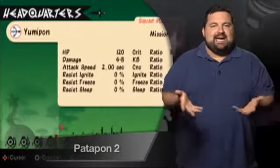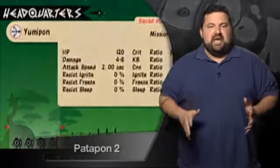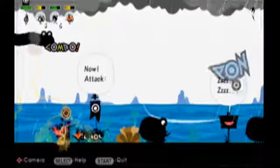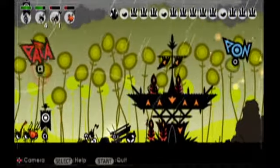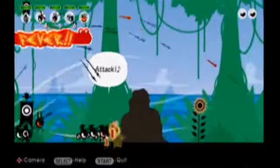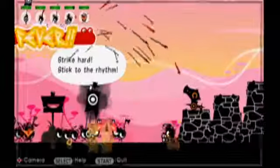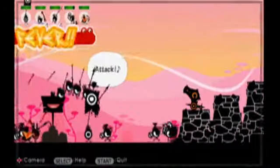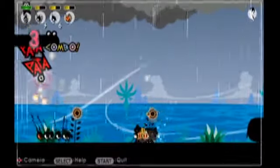If you're new to Patapon, the basic idea is that you're commanding this army of shouty, monocular, tribal creatures as they march across the screen, encountering enemies and various other obstacles along the way. You don't have any direct one-to-one control over the Patapon, instead relying on the power of rhythm to compel them. Each of the face buttons corresponds to a different percussive sound, and the different patterns that you generate trigger different actions. You throw out a four-beat pattern, your Patapon respond and react accordingly. A lot of the music seems recycled from the first Patapon, but it still works and still manages to get hopelessly stuck in your head.